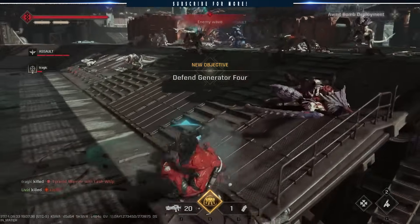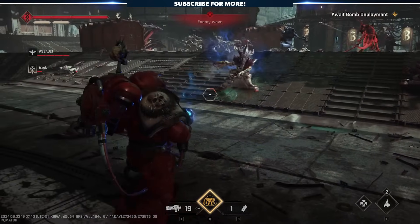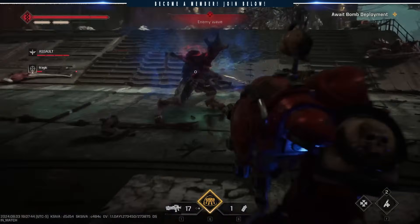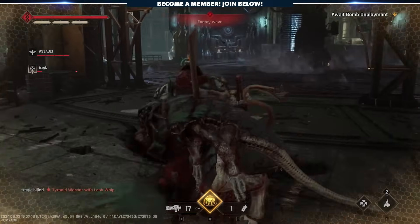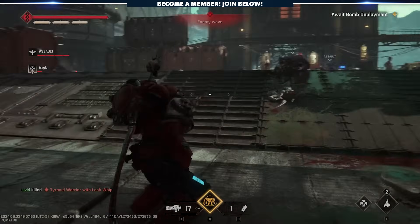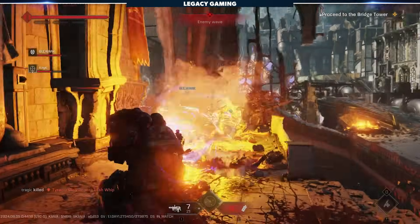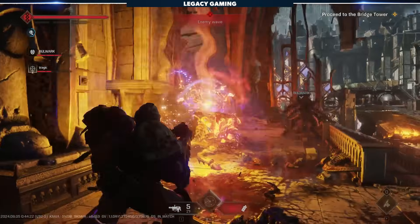Likewise, if you perfect dodge an enemy attack — whether that be a red, blue, or a non-telegraphed attack — you'll see a targeting reticle appear near their head. Pull the trigger, and you'll perform a counter shot, which kills or seriously damages an enemy while also restoring some armor. These two systems make your physical heaviness a true non-issue, and help keep the action fast-paced while elevating the overall skill ceiling of the game.